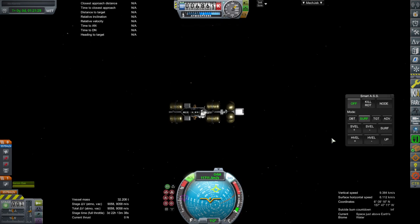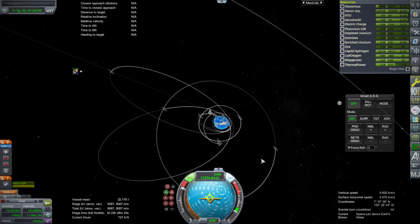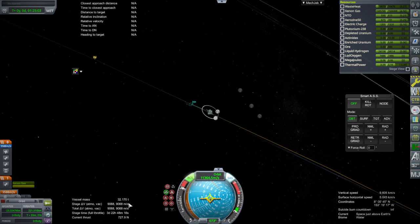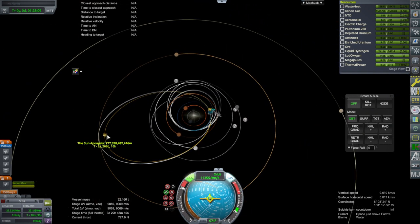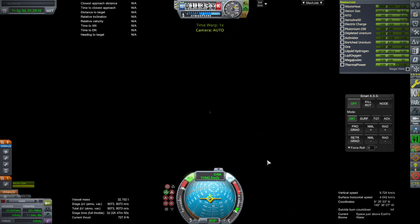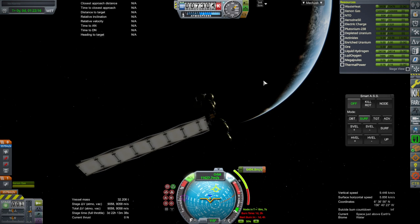I reset the node. We can just point prograde. It's not providing thrust during time warp — what have I missed here? It's using the xenon gas. It says we have thrust, we have the right thrust, pointing prograde. This is going up — maybe it's just too subtle. No, it's not doing it during time warp. The last ship did it and I changed nothing. Going to the tracking station didn't work, so I'll try and restart the game and see if that works. Okay, I restarted the game. Let's try this again — the node was reset already, and we want to go prograde.